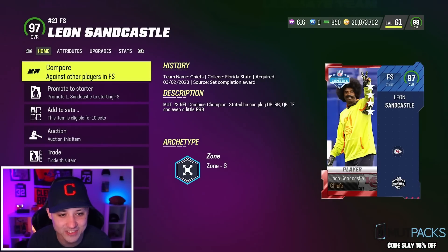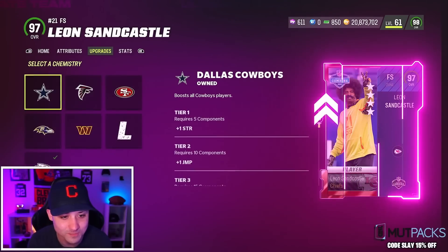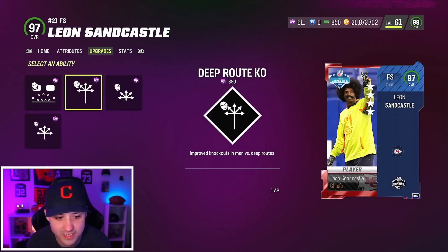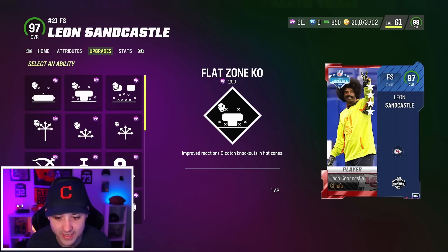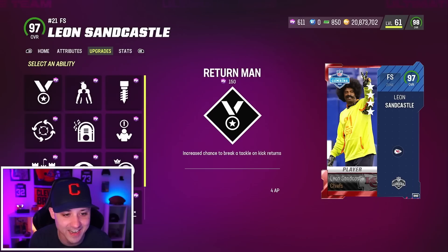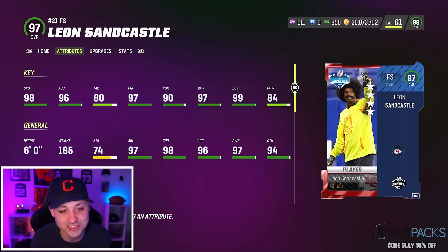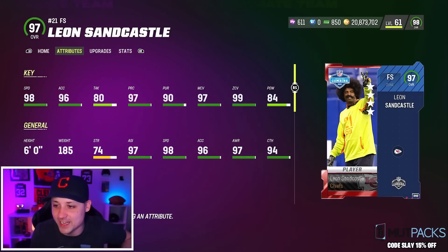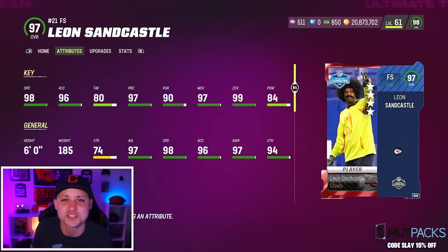And then we got Leon Sandcastle. Let's take a look at his abilities — this card is amazing. I love the four stars on there, that's old card art from back in the day. He gets the Legend chem. I wish he got every team chem, but his abilities — he's going to get everything. Does he get mid zone? Yes he does. Pick artist, mid zone for one. This card is insane, boys. He gets like everything. 98 speed — so 99 on your Legends theme team, your Chiefs theme team. 97 man coverage, 99 zone. Big W for Leon Sandcastle. Good job EA. We're pulling a 97 later — make sure you got those notifications on. I will see you guys on the next one. Peace out.